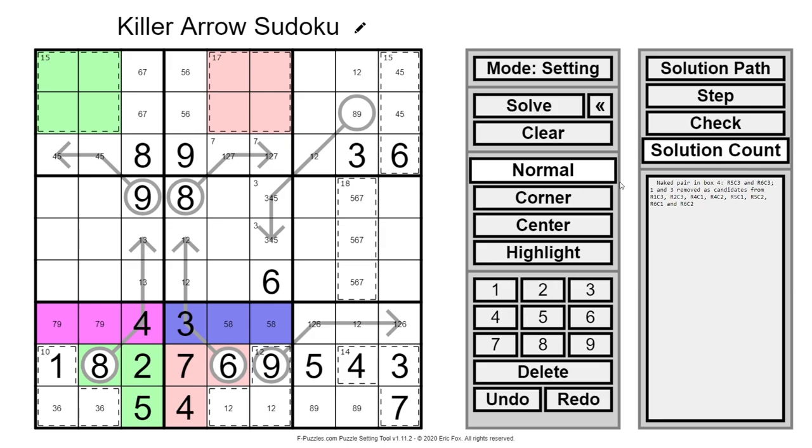29 solutions remain, so I'm coming down the home stretch. Obviously you just want one possible solution. 29 isn't really that far from one solution — it's really just two or three good clues needed to resolve everything.